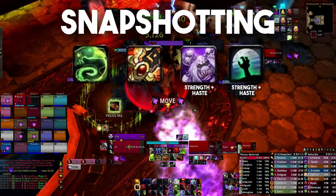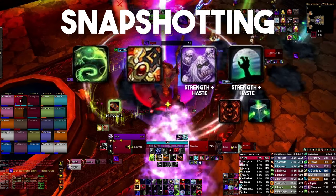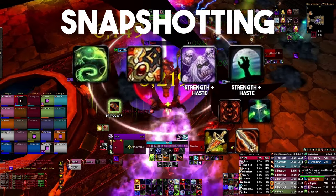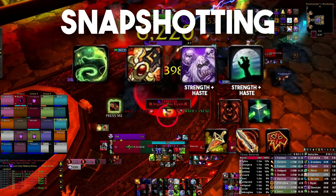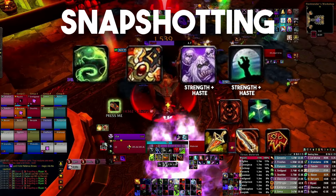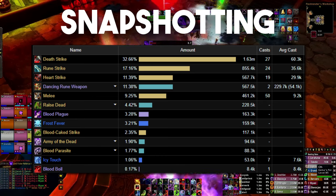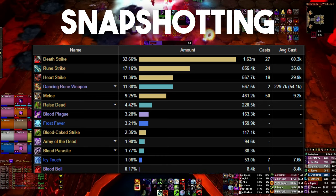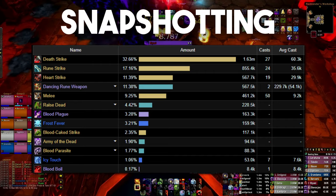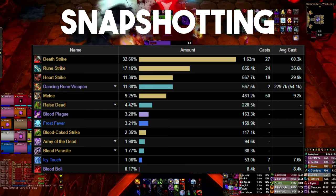For the ghoul, we'll ideally want to snapshot it with as much as possible: on-hit trinkets, potion, Fallen Crusader, and Bloodlust. It doesn't scale with attack power, so no need to wait for vengeance cap or other procs before you use it. A properly snapshotted pet can be responsible for up to 5% of your overall damage depending on the length of the fight, whereas if you just pop it without snapshotting, it usually only adds up to about 1% of your overall damage.